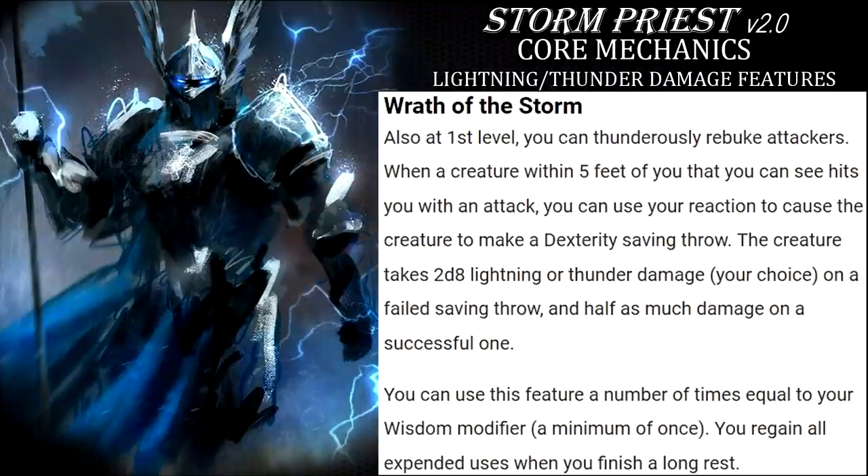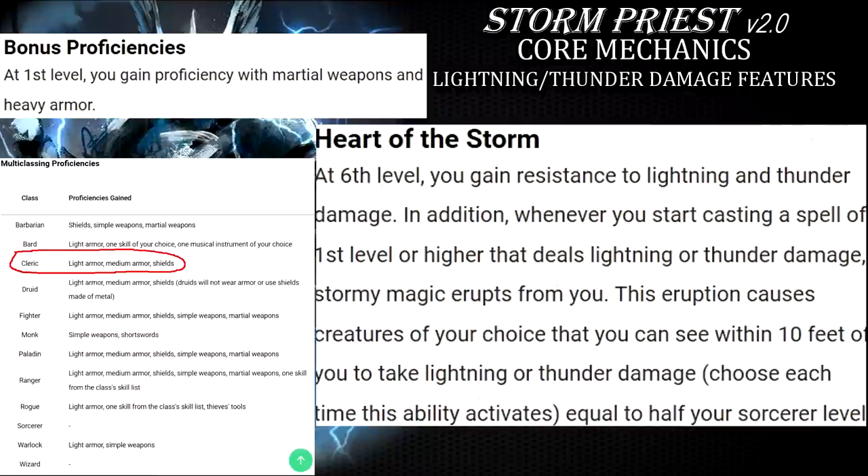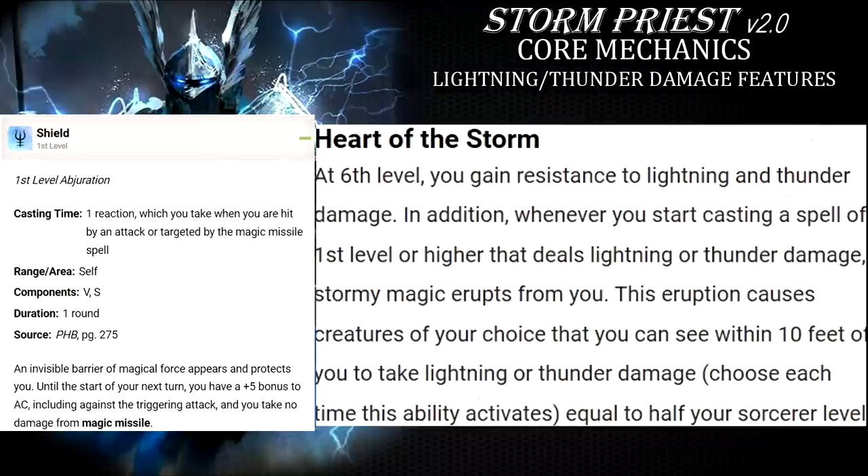That's where the Sorcerer's Heart of the Storm feature picks up the load. The damage increase doesn't seem like much and you need to be very close to the enemies, but what makes this feature very appealing is your very high armor class, thanks to a combo of Tempest cleric's heavy armor and shield proficiencies paired with Sorcerer's shield spell. Obviously this makes you much harder to hit and you can actually handle the risks of being in the frontlines unlike most other sorcerers.